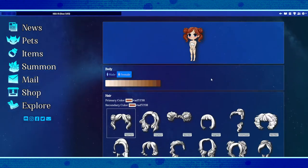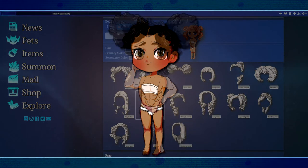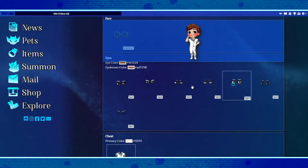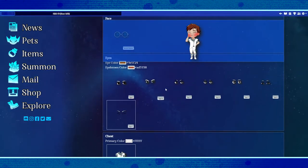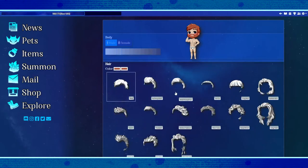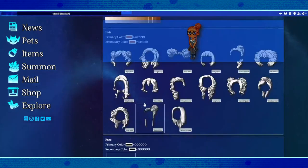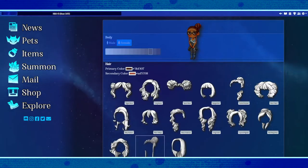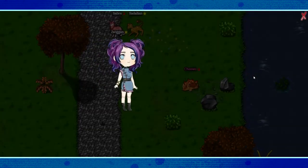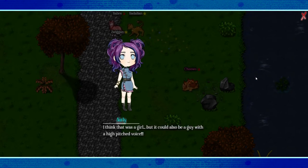I only wish that it wasn't gender-locked, and that the two base options weren't labeled as specific genders — because frankly, some women have bodies like this, some men have bodies like this, and some people on the non-binary spectrum have bodies like both. I know avatars don't need to be a one-to-one representation of the player. They can be an approximation or an entity all their own. But rolling with the notion that some features are inherent to girls and others to boys is silly and reductive. Calling them body type 1 and body type 2 would be just fine.